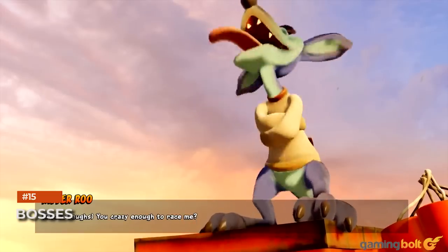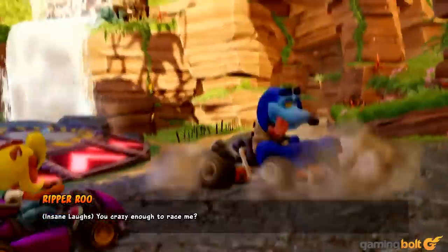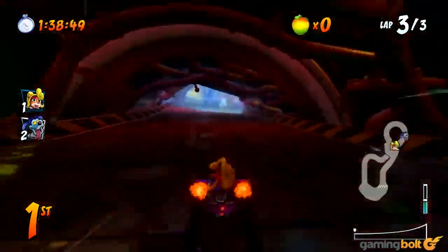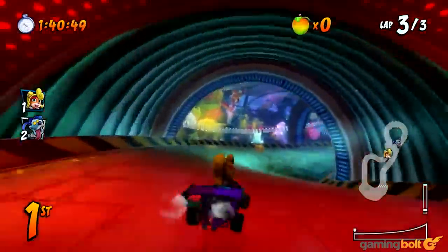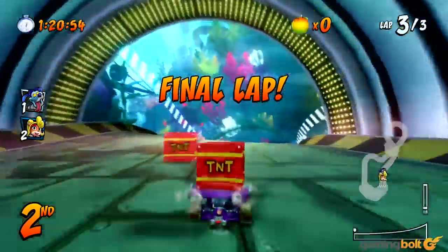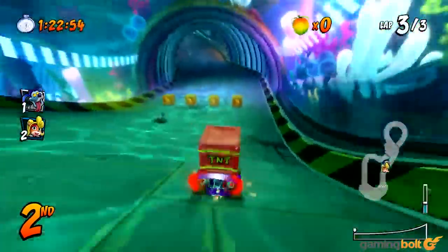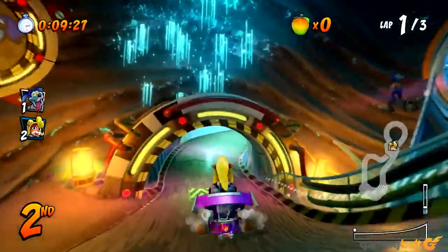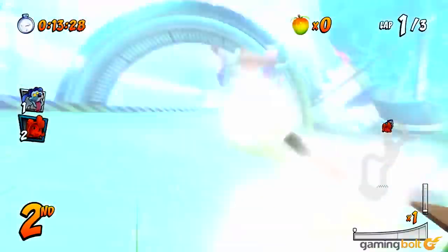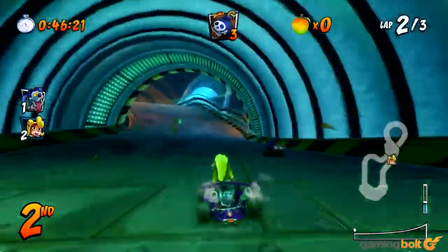CTR's Adventure Mode sees you going up against bosses every now and then, in what are 1 vs 1 races between you and the boss character. Keep in mind that bosses have one very unfair advantage: they can keep using items infinitely, which means you might get bombarded with beakers constantly if you're trailing behind them. So make sure you're constantly boosting and using shortcuts to stay ahead of the boss at all times.